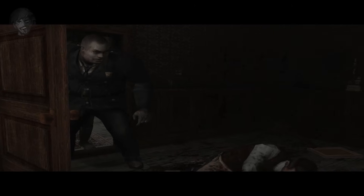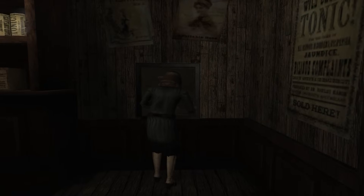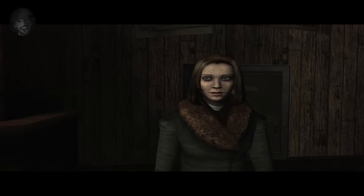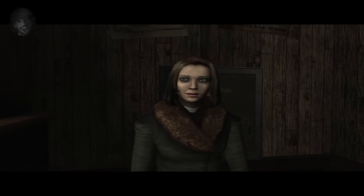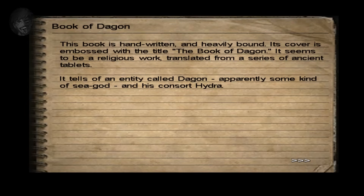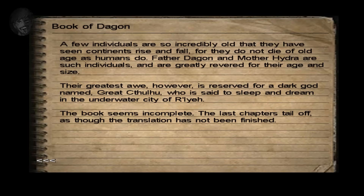The Innsmouth police burst in and arrest Thomas Waite for the murder of his daughter. Jack goes to Waite's store and finds Ruth Billingham trying to access the safe. Ruth reveals she wanted to get out of Innsmouth and saw Brian as her chance — she gives Jack a photo for Brian and says she'll wait at an old cannery. Jack gains access to the safe and finds an ancient book: the Book of Dagon. It mentions Father Dagon, Mother Hydra, and the Dark God — the Great Cthulhu — who lies entombed in slumber, dreaming in the great underwater city of R'lyeh.